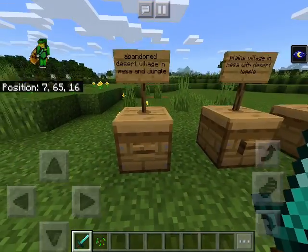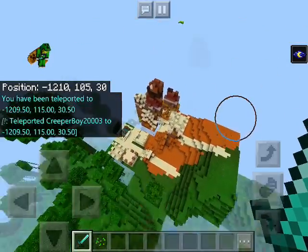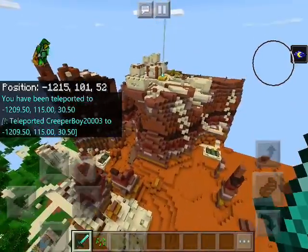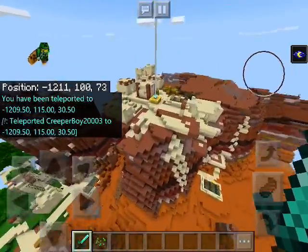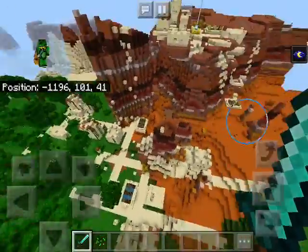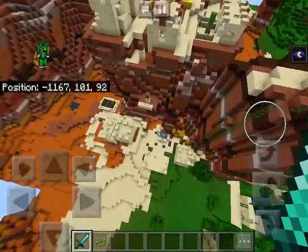I call it Extremely Cursed Villages because they are. First one is Abandoned Desert Village in a Mesa and a Jungle. Here's the Cursed Village. I call it Cursed because it's a village in two of the wrong biomes, which doesn't make any form of sense at all. I believe somewhere here is the start of a gold mine.